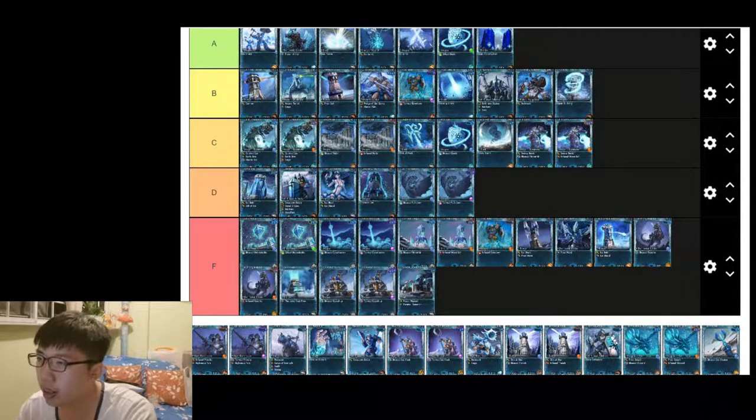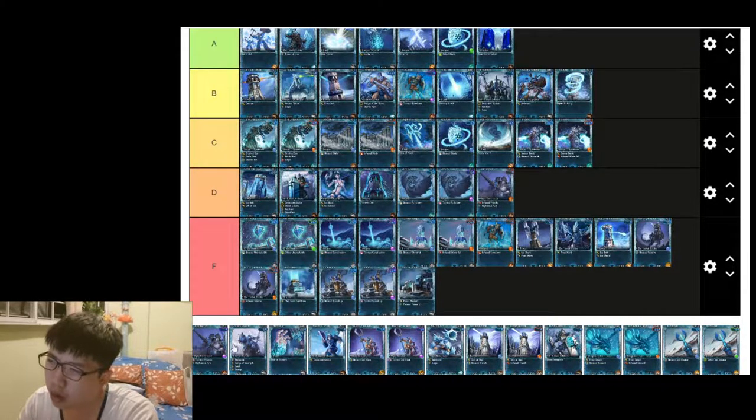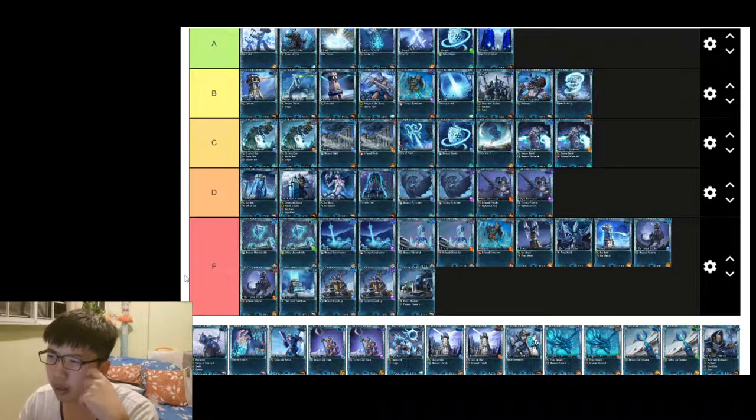Light Blade — both affinities are D tier. They're usually used for their taunts and tankiness, but not very helpful otherwise. Light Lich Knight is more of a PvP card. Maelstrom can be pretty useful especially for random PvE, but for standard PvE I'll put it as C tier.